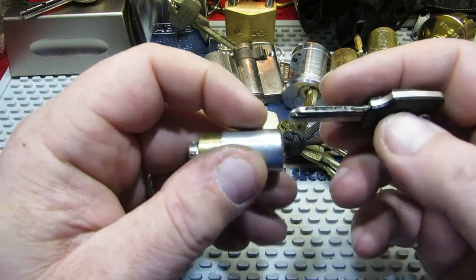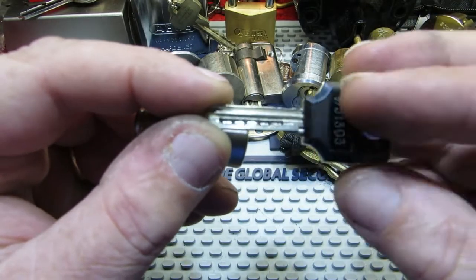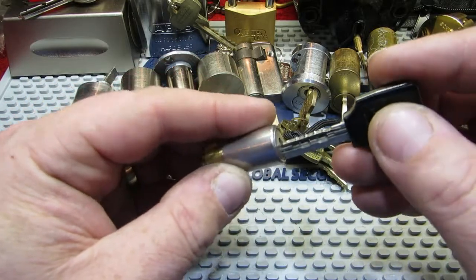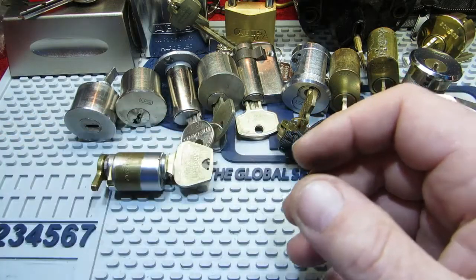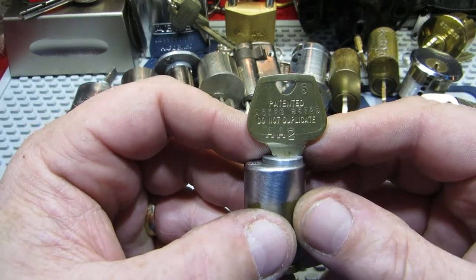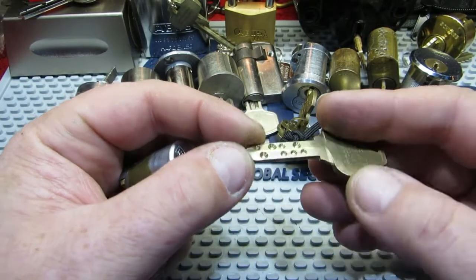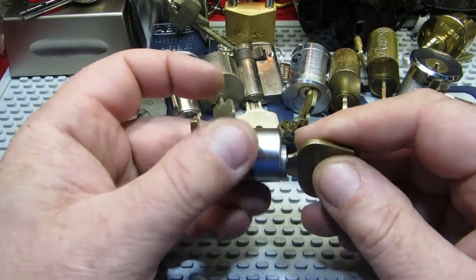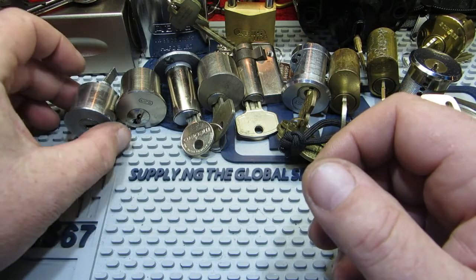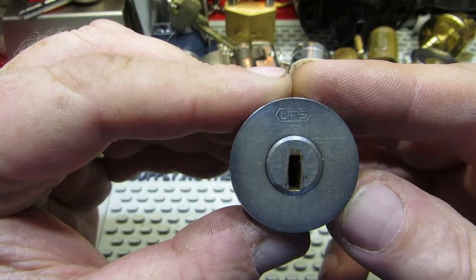These two I got recently from Lock Picking Lawyer. This is another Cabba — you can see from that key a lot of pins in there for such a tiny small little lock. Likewise with this one, which is the Sergeant Kiso — lots of pins in all different directions, so that one's been keeping me out. I must try harder.